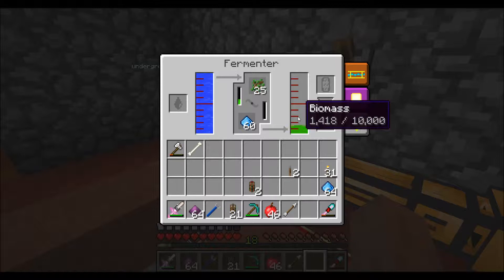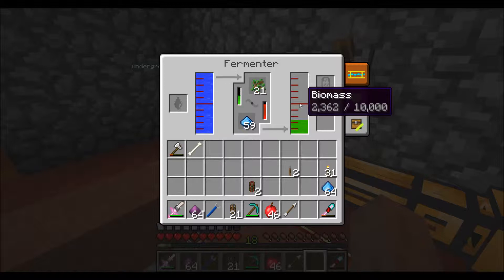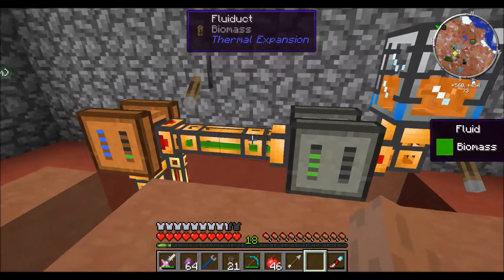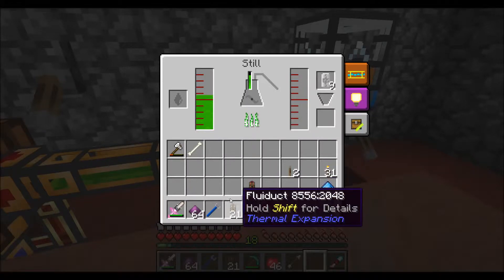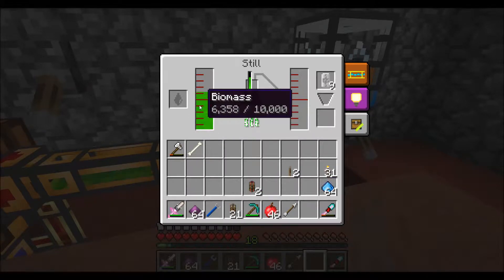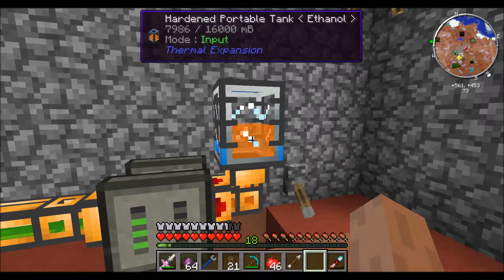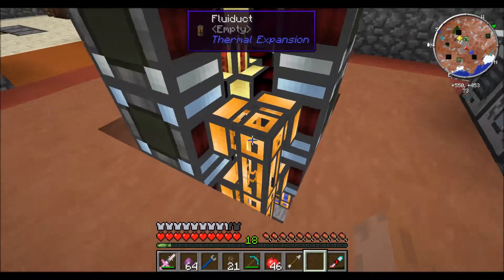You can turn off the NEI overlay by pressing O, by the way. You're going to get about 0.25 biomass for every sapling — that's actually a lot more than it used to be. The fluid duct is importing the biomass into my still, which is refining it down and creating ethanol. It's pretty useful. I had these dynamos running off of ethanol a little while ago and used it all up already.